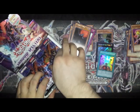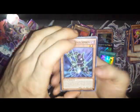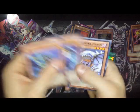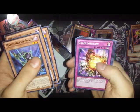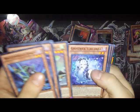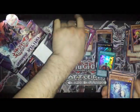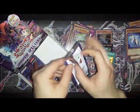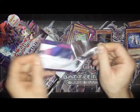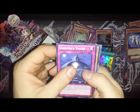Two more packs on the right side. Mecha Phantom Beast Cal Griffin. Last one on the right-hand side — see if we can pull one more foil, who knows. Ghost Trick Vanish.